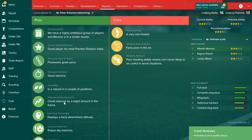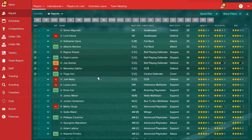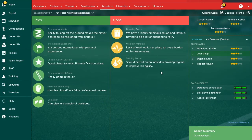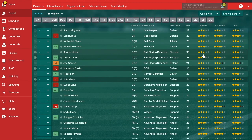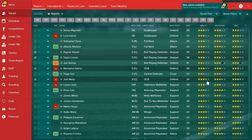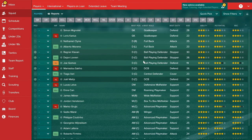Moreno can improve slightly so you could show some faith in him. At centre back you have a lot of choices — you've got six but only need four. I'd suggest getting rid of the weaker ones: Lovren because he's injury-prone and Klavan because he's older. Bring in two quality centre backs and keep Sakho and Matip. Gomez can eventually fulfil his potential and become a first choice option.